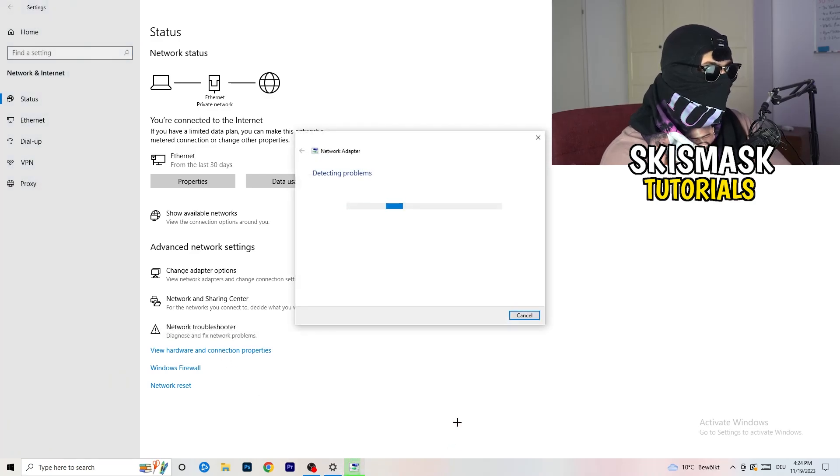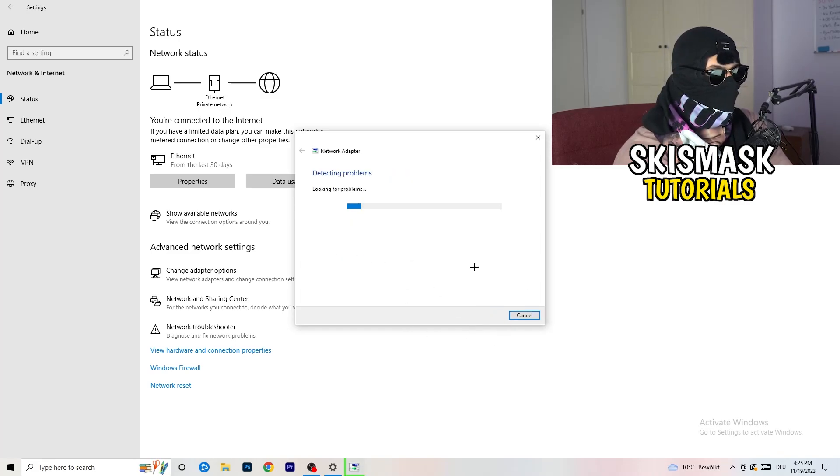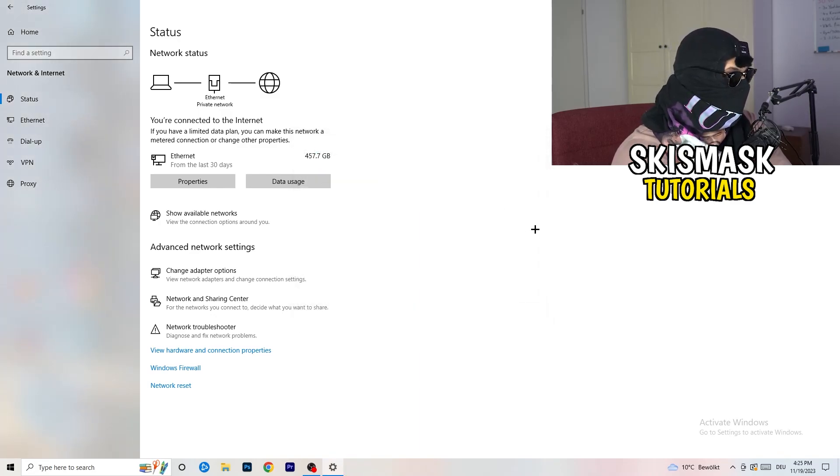The first thing I want you to do here is click on Network Troubleshooter. Windows will now detect any problems you're currently having with your PC related to the network. Just let Windows find and solve any problems. I would go for All Network Adapters — it will search for issues. If your connection isn't working, just run through that.